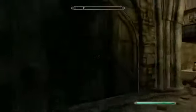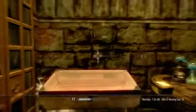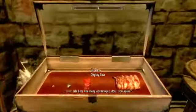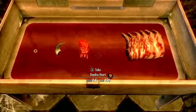This is in the Dawnguard DLC, and this is Castle Volkihar. You'll have to come here, but this chest is right in the beginning. It took me forever to find it, though. It's an expert lock — you have to pick an expert lock to open it — but a watchful eye will notice that there are five pieces of body parts in here.